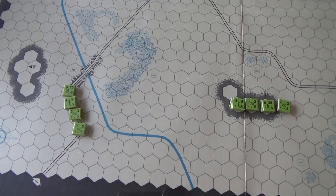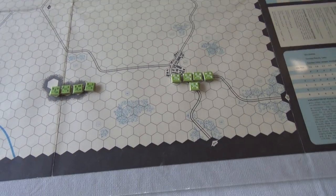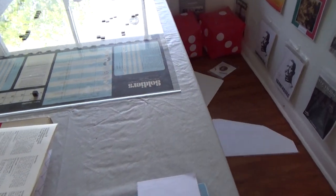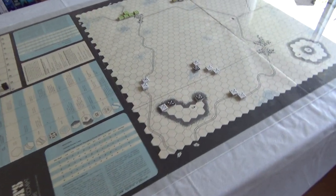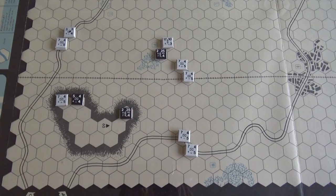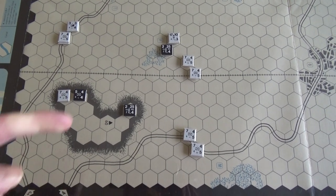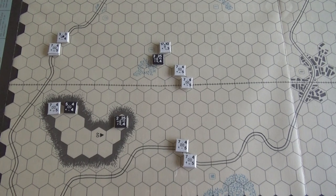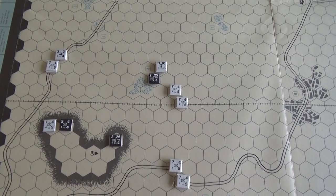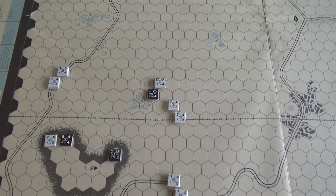The darker green units are Japanese troops and the lighter green are British. The Germans and Austro-Hungarians had to set up first, then the Japanese and British move first. The black units are the Austro-Hungarian units. The two artillery field guns, once deployed, cannot move - they're considered naval guns. I put one in the woods because of the good defensive features.